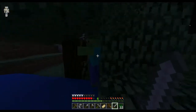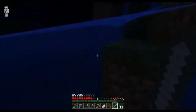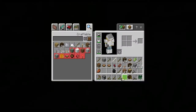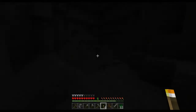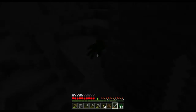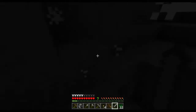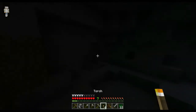There's a zombie — is he holding a hoe? No, it's a shovel. Anyway, do I have any torches? Yes, I have torches — that's good because I have no idea where I am. There's a spider right there. Not much else is here; I can see quite well.